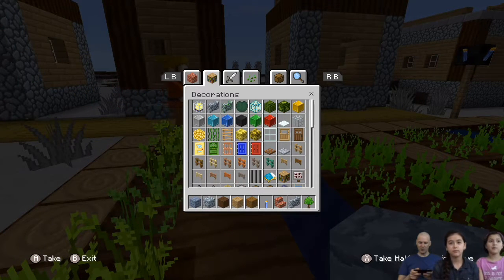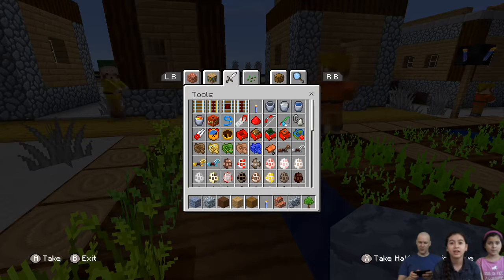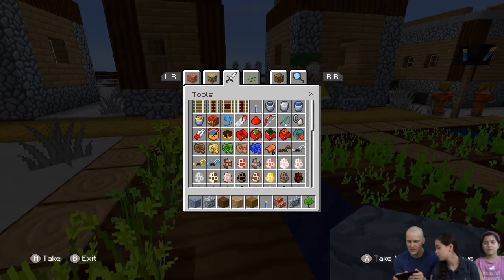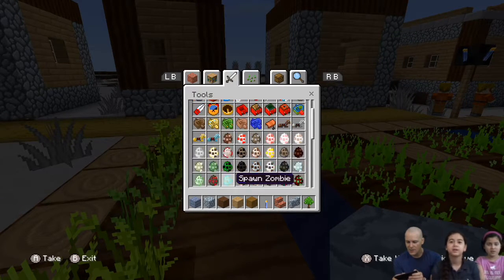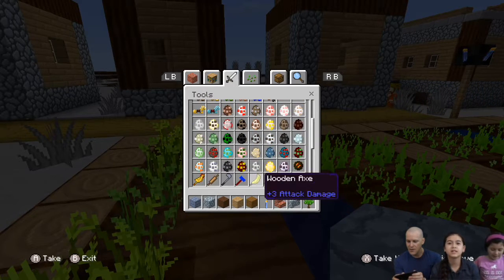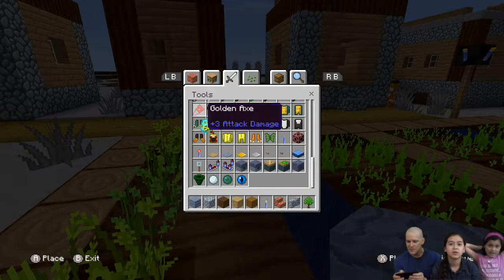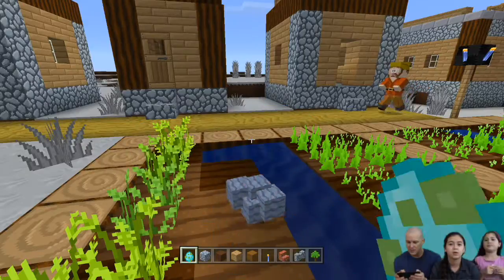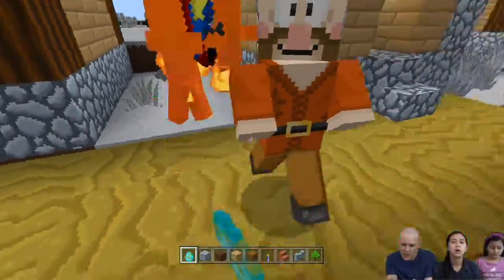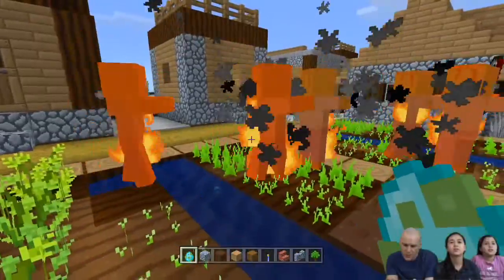This is so cool! Look at when I hit them — they have all these shock things coming up. Like in a game or something. Oh, that's a zombie horse. My name's going to be Jen in the game. I'm just beating up a lot of villagers. Can I use a weapon? Check this out — this is a zombie. Die because of the zombies! Oh my gosh, this is so cool.